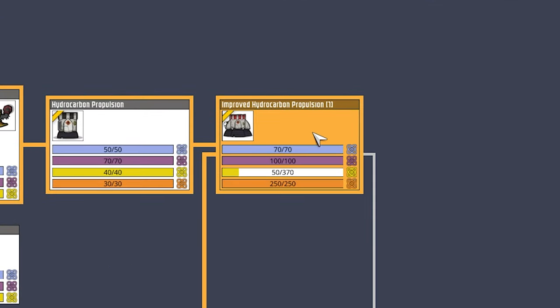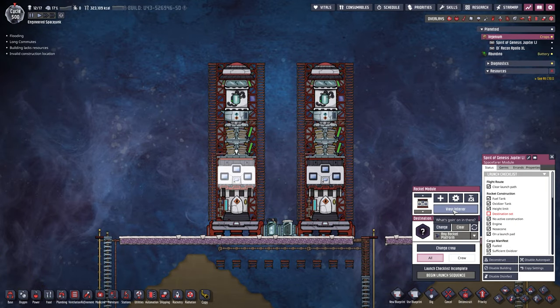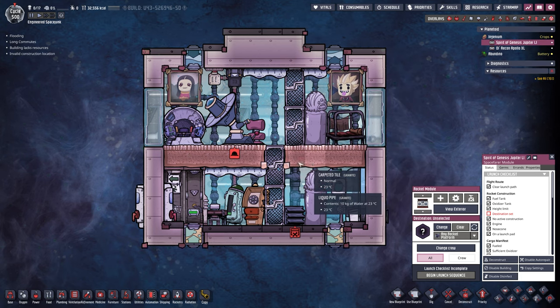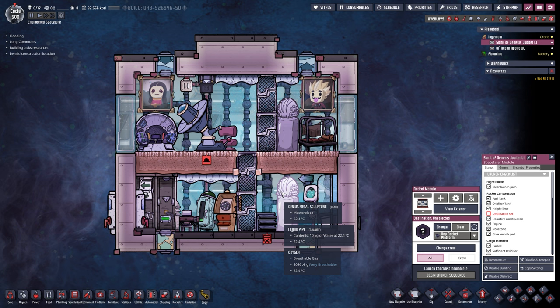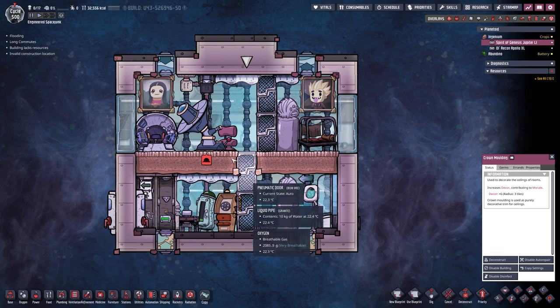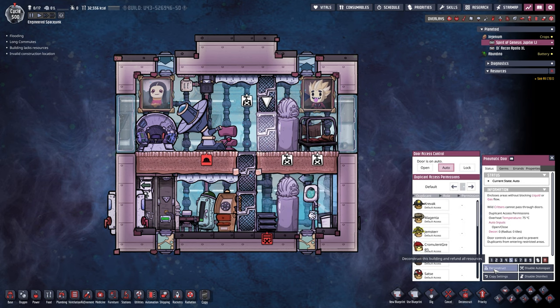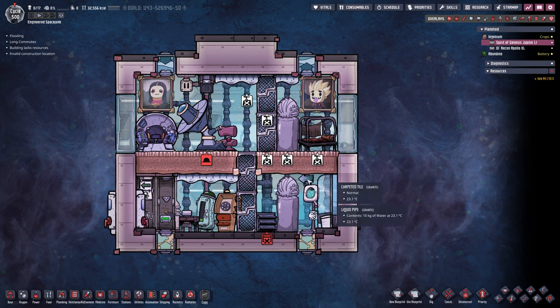Back on Ingenium, research is almost done - only the Radbolt research is missing, which is perfectly fine. It's time for Chemster to go back to space. Let's check the space farer module - 32,000 kilocalories of food, that's fine. You guys called me out in the comments and you're absolutely correct - I made a horrible mistake in here. The crown molding, the cot, the metal sculpture, the pneumatic doors top and bottom - we're tearing all of this out. I appreciate your input because if I don't take feedback I'll never get better.